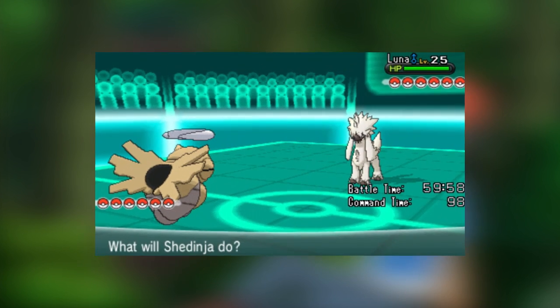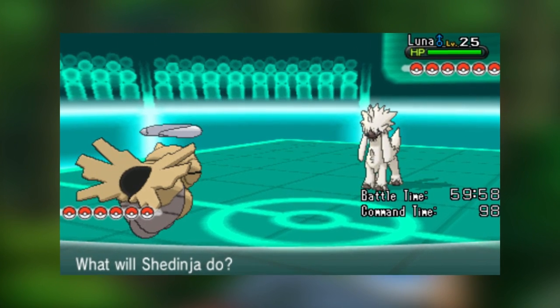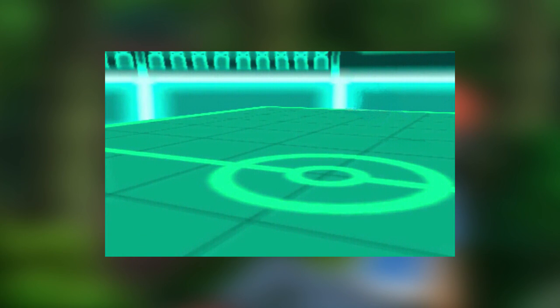Go ahead and tell them what it is, Luke. Remember Wi-Fi battling on Omega Ruby, Alpha Sapphire, X and Y? Well Jason and I have an idea that can really spice the battle up. Every time you would battle, the same blue theme station would be in the background no matter what. The design of this stadium isn't bad or anything, but it has just gotten so stale after almost three years. I think it's time to change it up a little bit.